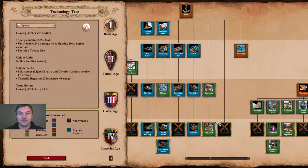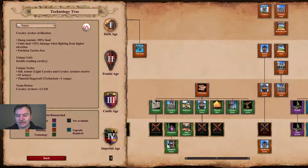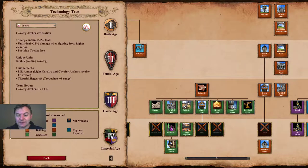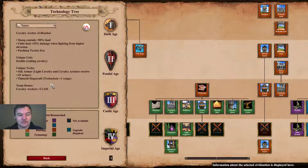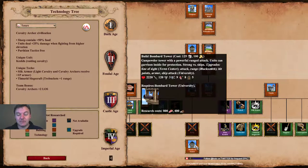For university techs, you get Guard Tower but no Keep, no Arrow Slits, and no Architecture after Masonry. However, you do get Chemistry and Siege Engineers. Combined with Timurid Siegecraft, which gives trebuchets an additional plus one range, that is very powerful. For defensive buildings, no Keep but you do get Bombard Tower.